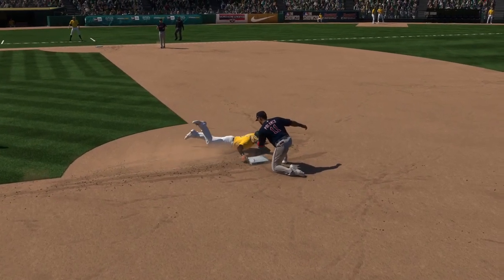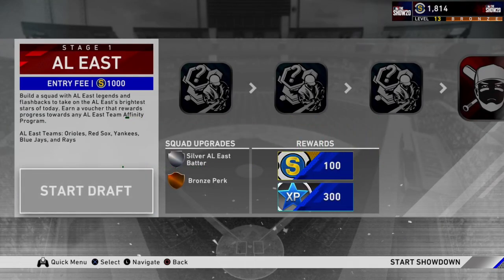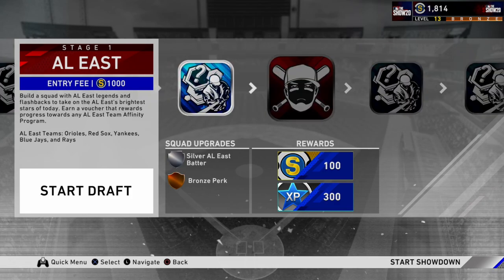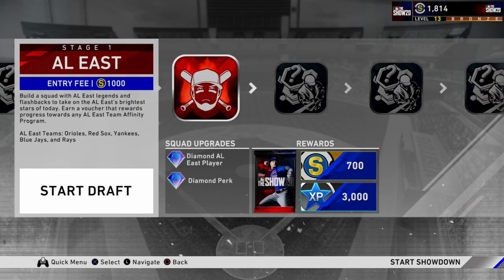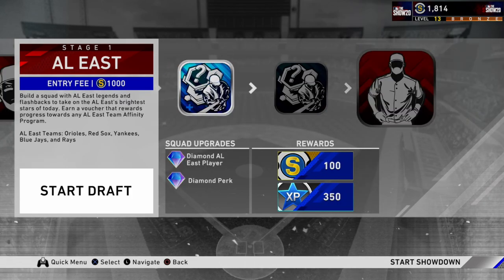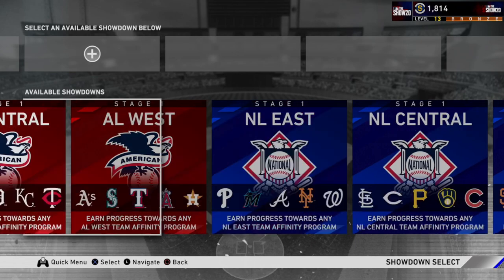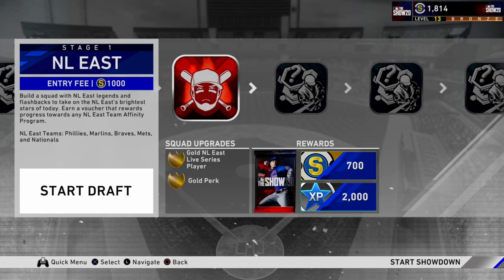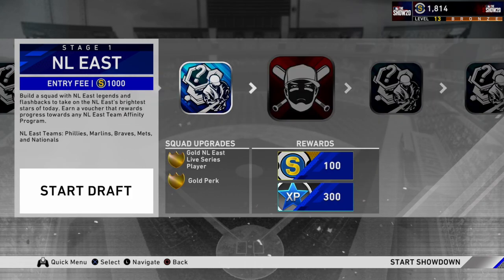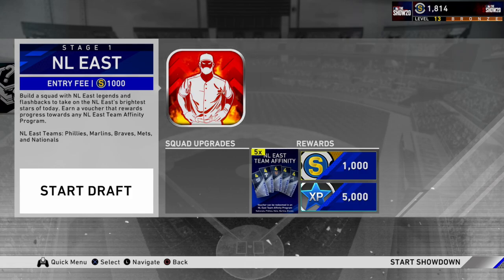Two new game modes have been added to Diamond Dynasty this year. The first mode is Showdown, described as the byproduct of Battle Royale and Moments. Players familiar with Battle Royale will easily pick up on the drafting mechanism used to build and field a competitive team. What makes this game mode stand out unlike Battle Royale is that users are given 10 rounds to draft the base or backbone of their team. As you progress, the rest of your team is acquired through rewards for the ultimate combination of a boss battle. Showdown is all about hitting, and what makes the mode so addictive are the perks that can be added to your team based upon your play style — essentially, perks provide boosts to your team in certain game situations. Players familiar with Road to the Show and Moments will immediately recognize this feature.